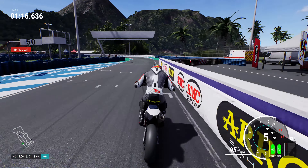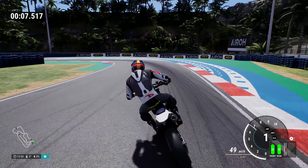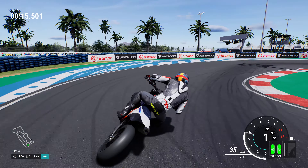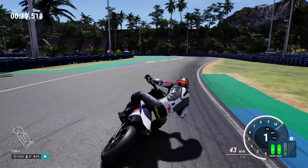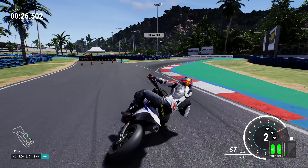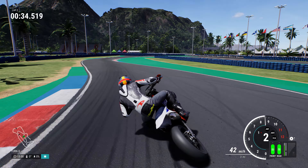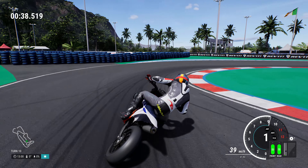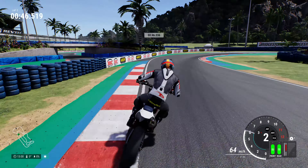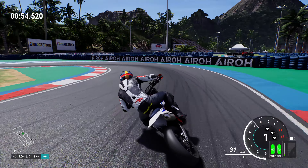Not too much to really talk about regarding the different Supermotards — they all feel very much the same. The track's great and it's nice to slide the bike in, though I would say it's difficult to get used to. If you try to brake and play like you normally would in Ride 5 with different bikes, you're going to have a difficult time. You need to realise you have to slide these bikes in and you don't have as much lean angle. The lean angle you gain with these bikes can be easily crashed if you use any trail brake or too much front brake.